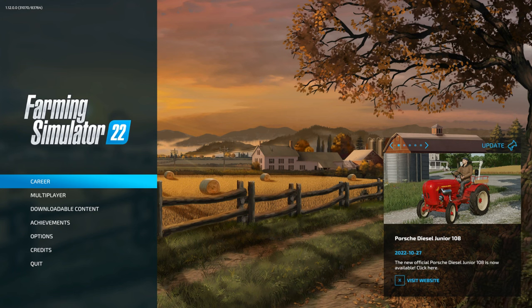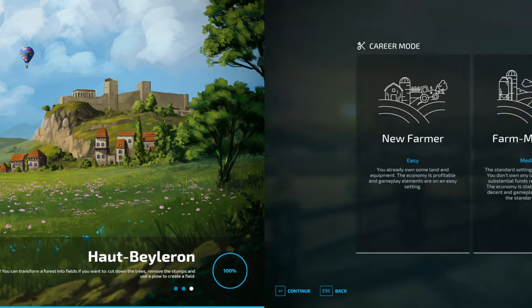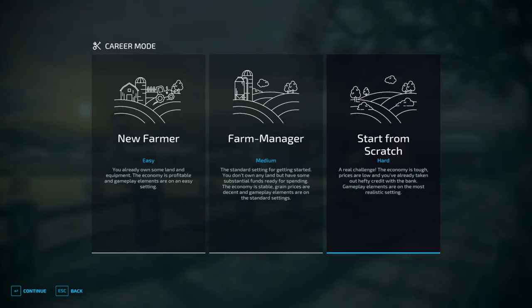I selected one of the more beginner-friendly maps — the French one, Haute-Belleron. In hard mode, at least with this map, you start with nothing: no tractor, no land, no car. Nothing but $500,000. It sounds like a lot, but it goes quickly in this game.